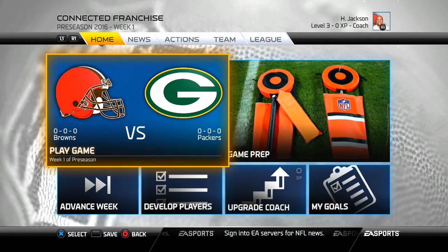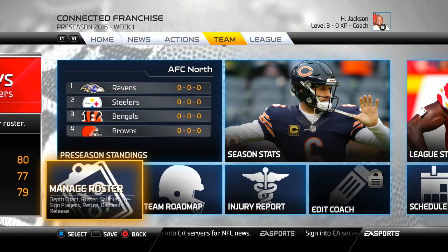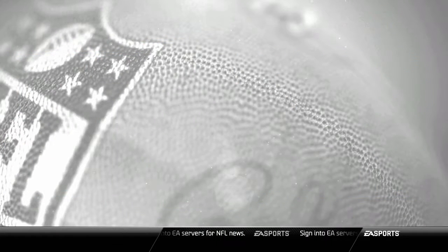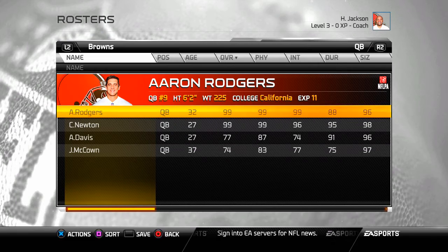Through the magic of editing, I'm back. We're going to make this short and sweet. You can see this is a connected franchise — it says it right at the top left-hand corner. Hugh Jackson is the coach, so you won't think there's any trickery. In order to save time, all those moves took me a couple of hours to do. Now let's go look at the roster. I'm going to go under Manage Roster.